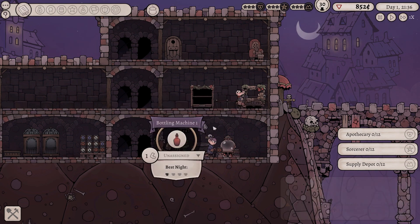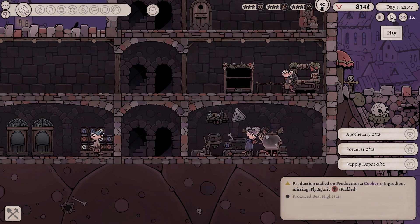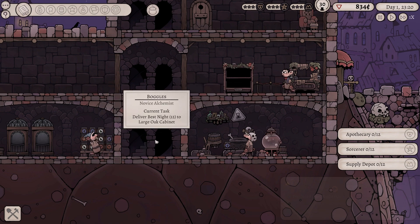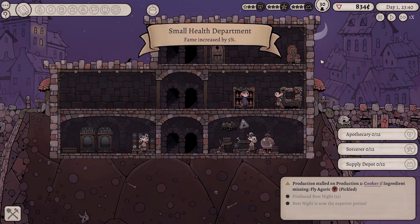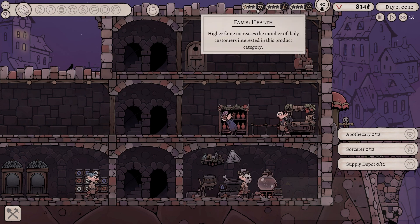And then we can choose Best Night to go on the shelves. We've got 12 of them. That is great stuff. Let's get that upstairs. I would like to start selling my product. Hey! Small health department. Fame increased by 5%. Lovely. So we can actually see that we have got one star for fame in the health department. Customers - increases the number of daily customers. Excellent. We're going to get our first customer. It's a guard. He's looking for some health potions, might occasionally buy mountain potions. Look at that, we got ourselves a customer. Happy days. You love to see it.